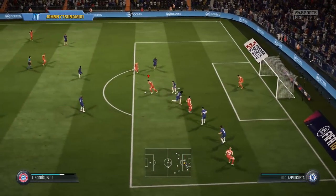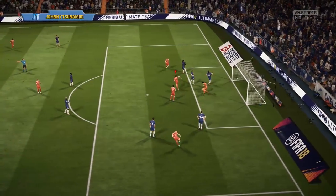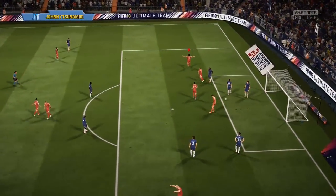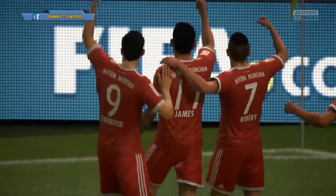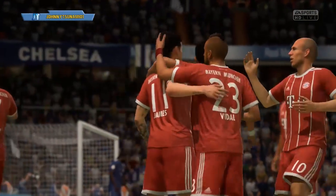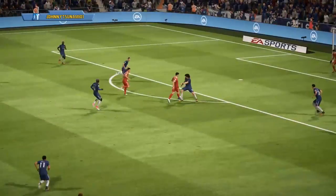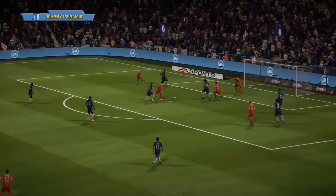One more situation here — this time with the fake shot. The first-time fake shot is probably the best first touch in FIFA 18. Super effective. You see those attackers in the box in the penalty area, you pass them the ball, they do the first-time fake shot, and you're going to be able to get past those center backs and score a nice goal.